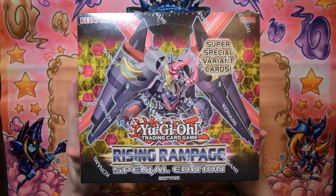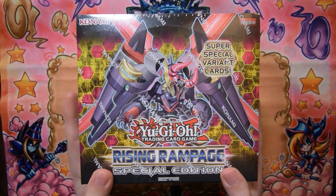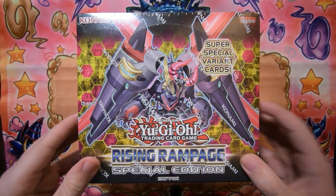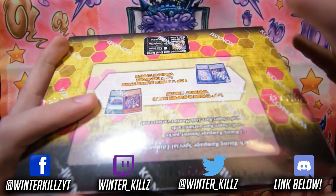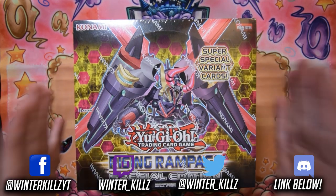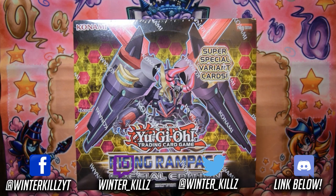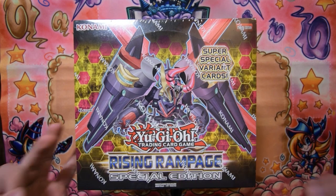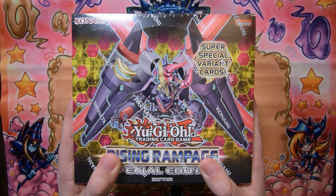What's up guys, Winter Killz here and welcome to a brand new unboxing video. Today I have a case of the Rising Rampage Special Editions. I decided to get special editions mainly for the promos coming in the next set — the Marincess stuff. I've recently gotten hooked on Marincess as an archetype and we're getting great support for it in this special edition as well as the following set, Chaos Impact. I'm also looking forward to possibly pulling an Orcust Knightmare, which is the one chase card I don't have from this set.